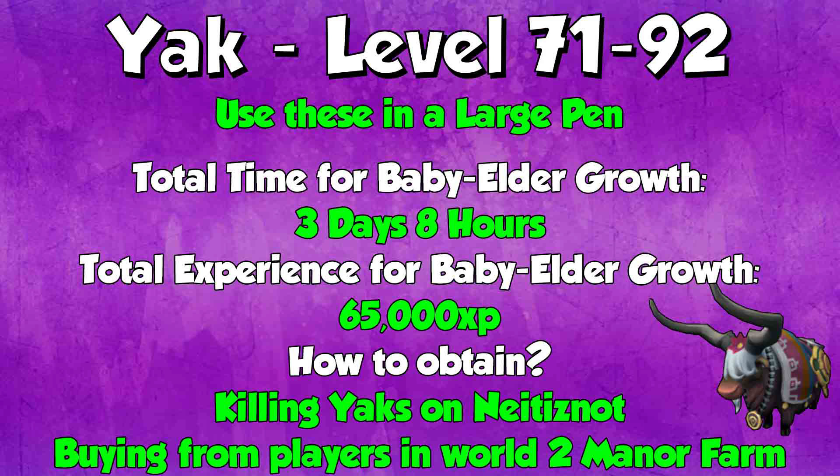From levels 71 to 92, in a large pen you want to do yaks. The total time for a baby to elder growth of a yak is 3 days 8 hours — pretty much half a week. The total experience for baby to elder yaks is 65,000 XP, so this is where the big XP comes in. Yaks have a very, very rare drop rate, so unless you're an Iron Man it's really not worth farming them. You want to be buying them from players in World 2 Mana Farm. Don't buy them from the GE because they're way too expensive there.